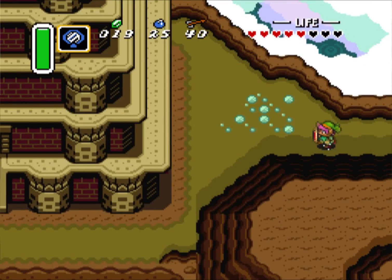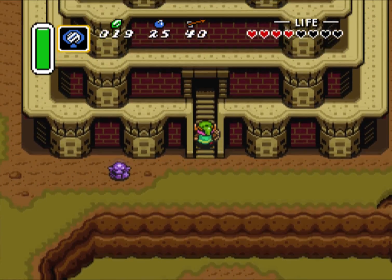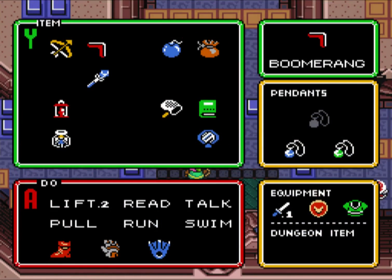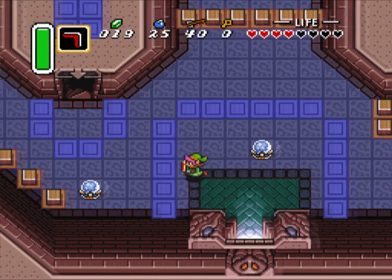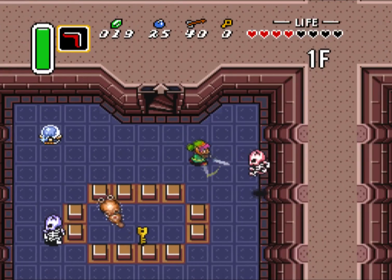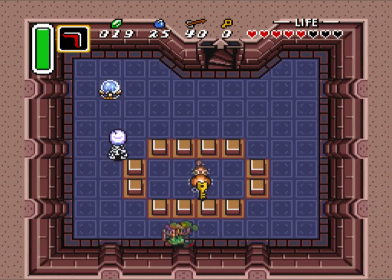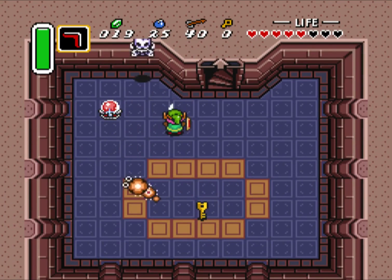Let's go to this castle here. Here we are, this is the dungeon — the last dungeon before we get our Master Sword. This one could be a bit tricky. These guys throw bones.